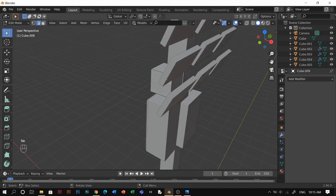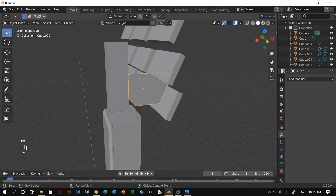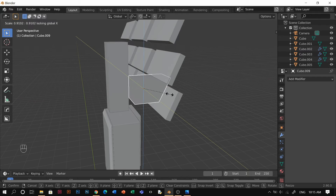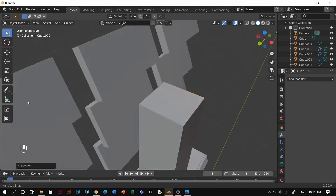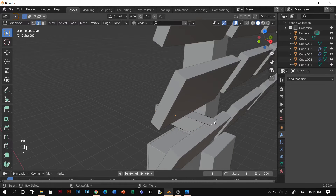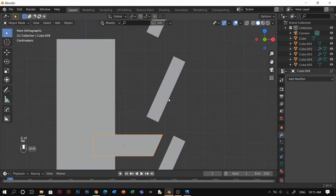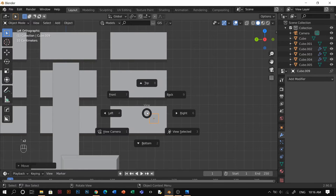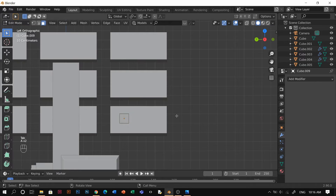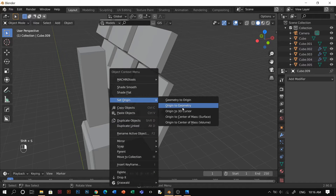Go to front, maybe select that one, select this one, go to front, and make it like that. And scale it — on Shift X, it's distorted. So I need to fix that thing first. A little bit more. It's good. Let's get that thing. I'm gonna go to edit mode and copy while in edit mode so I don't have to join them. Don't forget to set origin to geometry so it's gonna go back in the middle.